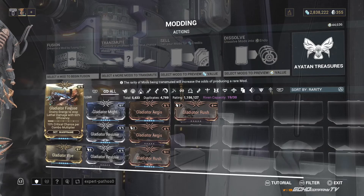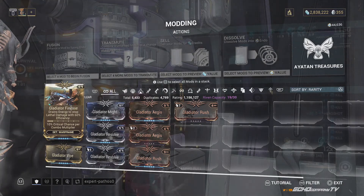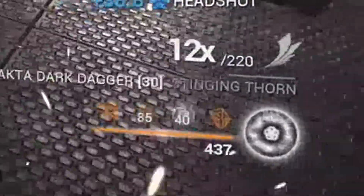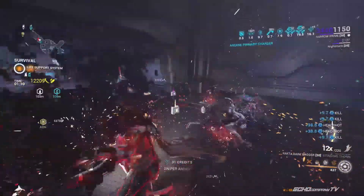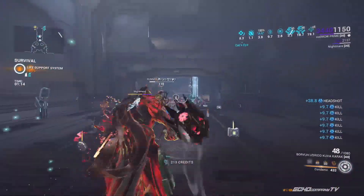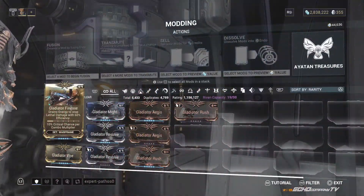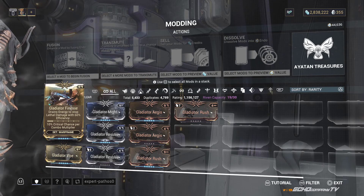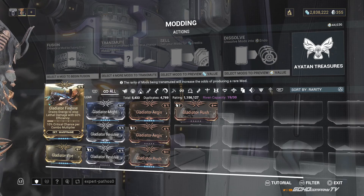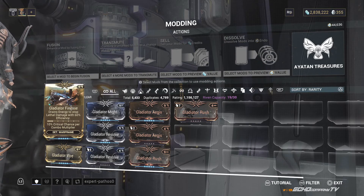The Gladiator set increases your critical chance per combo multiplier — that number you see on the bottom right of your screen when you're swinging your melee that goes up and caps out at 12, or 13 if you're using the Vinca Prime. As that combo multiplier grows, the Gladiator set mods increase your critical chance. These also stack with Blood Rush, which does the same thing. You can really get up there into high crit chances — upper 200s, lower 300s — just using Gladiator and Blood Rush together.